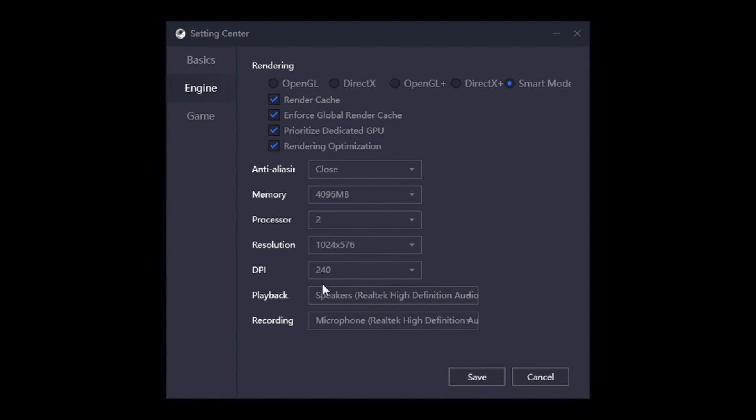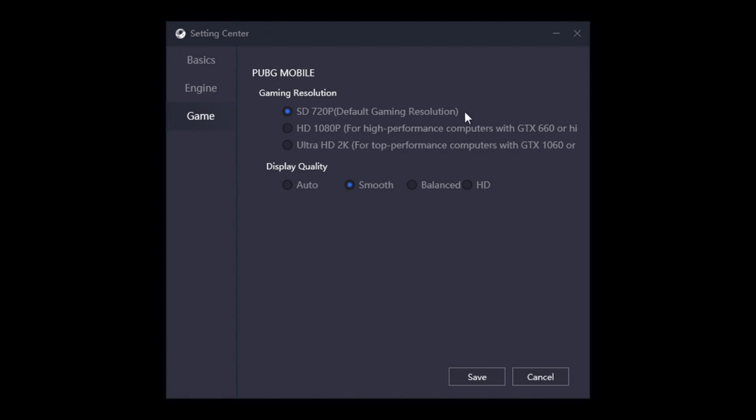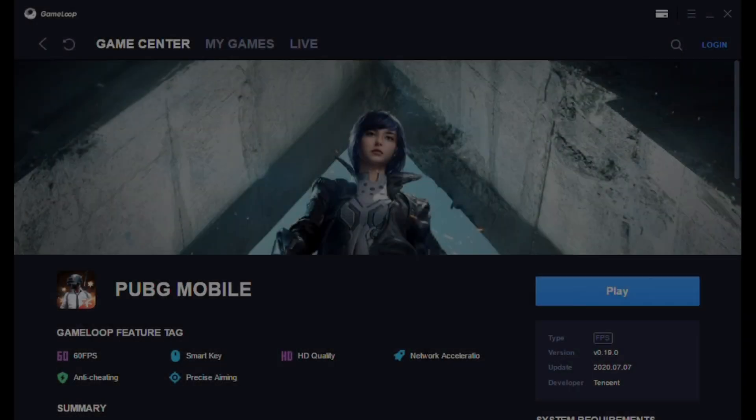After that you can see my anti-aliasing is off, memory is 4GB, processor is set to 2, resolution is the same, and DPI is 240 — set that according to your mouse type. In-game settings are SD 720p which is normal, and in quality I have selected Smooth. That's my settings.